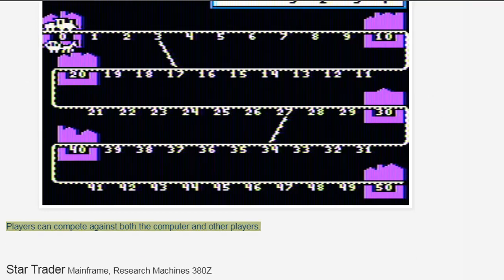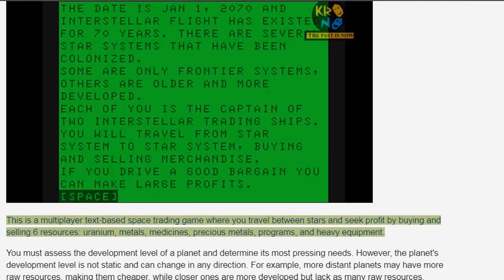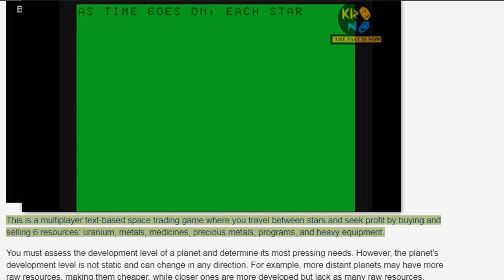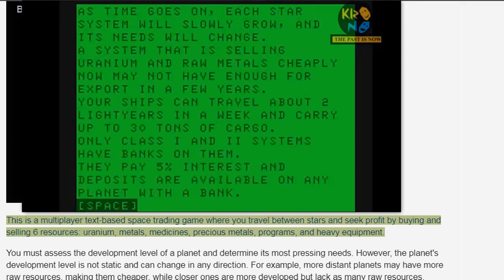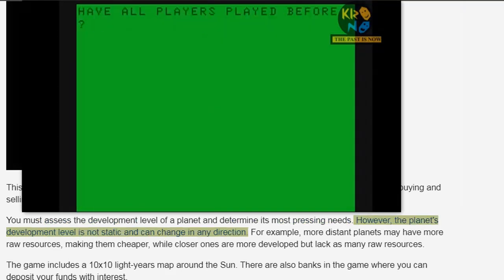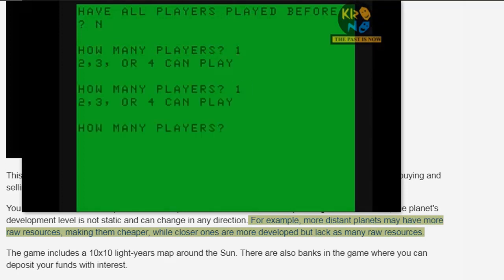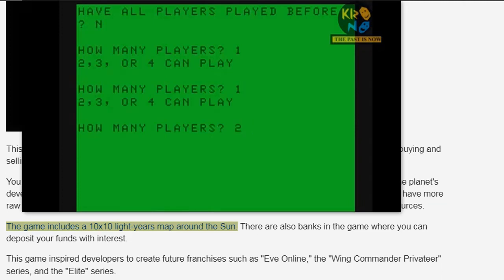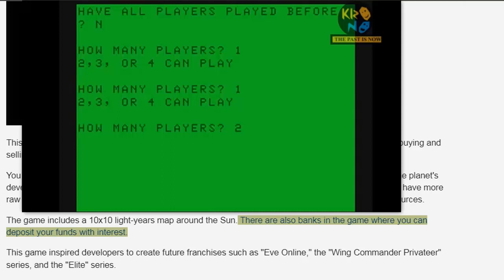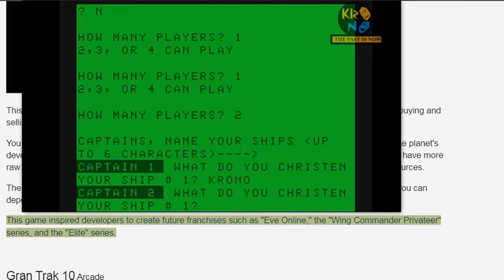Star Trader, Mainframe / Research Machines 380Z — this is a multiplayer text-based space trading game where you travel between stars and seek profit by buying and selling six resources: uranium, metals, medicines, precious metals, programs, and heavy equipment. You must assess the development level of a planet and determine its most pressing needs. However, the planet's development level is not static and can change in any direction. For example, more distant planets may have more raw resources making them cheaper, while closer ones are more developed but lack as many raw resources. The game includes a 10 by 10 light years map around the sun. There are also banks in the game where you can deposit your funds with interest. This game inspired developers to create future franchises such as EVE Online, the Wing Commander Privateer series, and the Elite series.